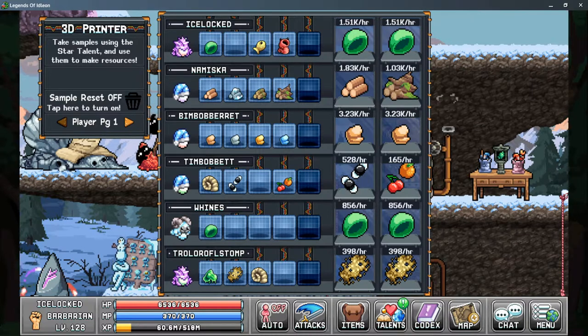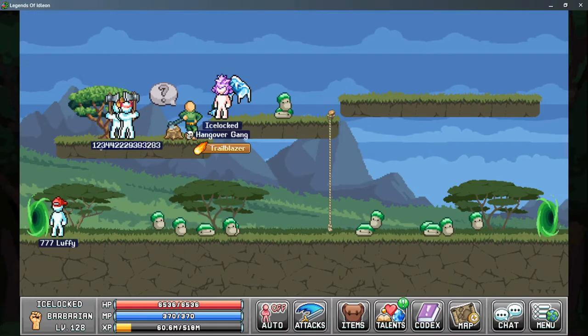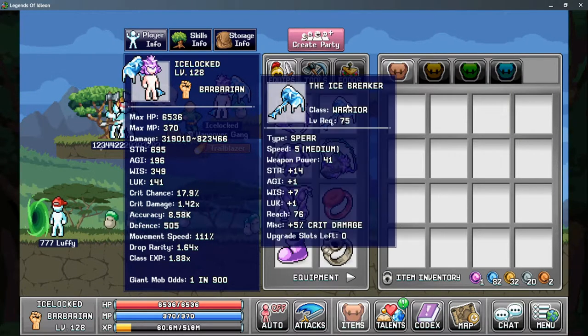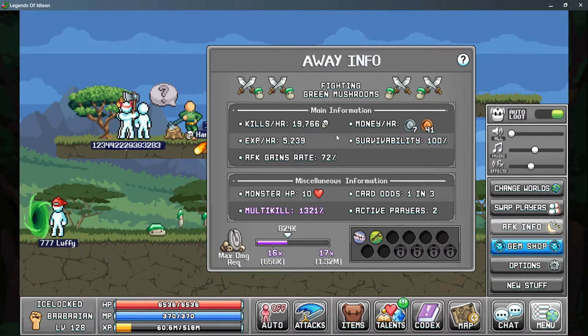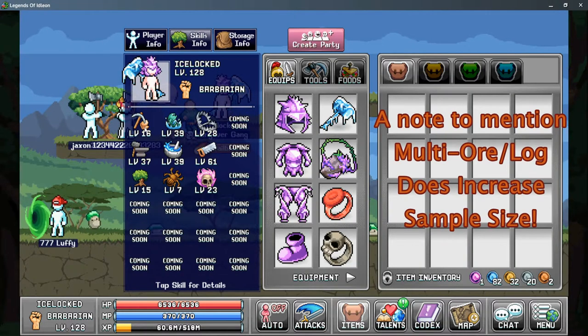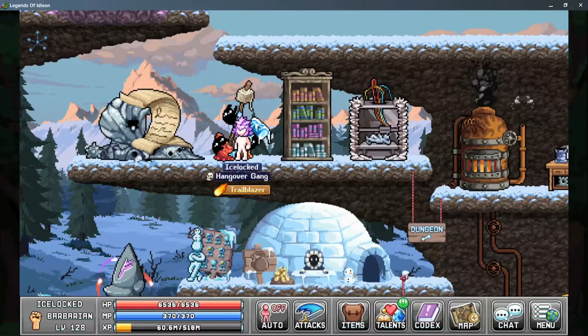But how do we increase our sample sizes? To start with, sample sizes are based off of your AFK gain rate, so anything you can do to increase your AFK gain rates will affect your sample size. To increase your AFK gain rate, you want to increase your damage, your movement speed, your attack speed on your weapons, and your multi-kill that you can see in your AFK info. For skills, you want to look at your skill efficiency and your skilling speed.